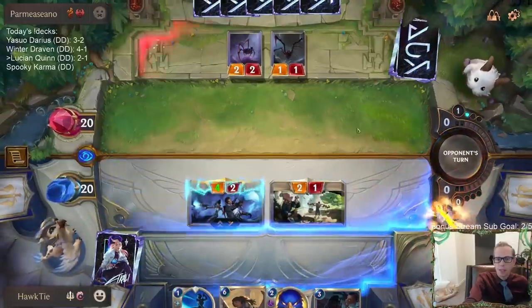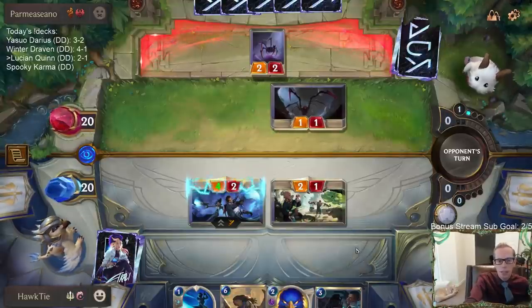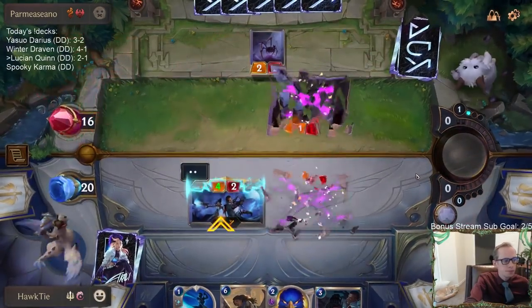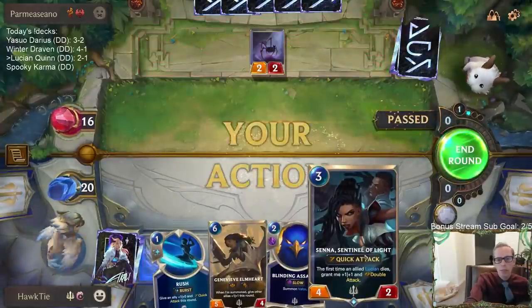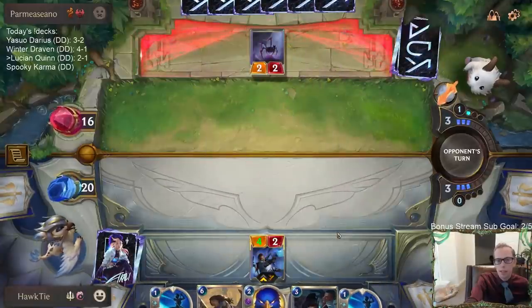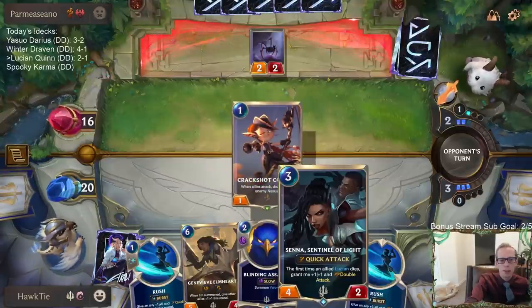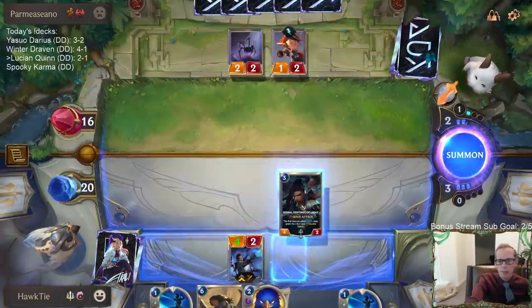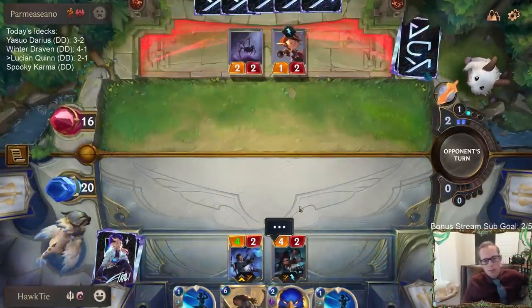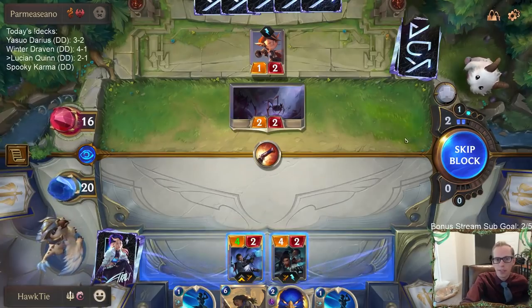I guess I just trade Mentor for that. They do not trade - basically would make Mega Rain. Why is Lucian a champion and Senna isn't? I don't know. I don't play League of Legends, but from what I understand, Senna is a champion in League of Legends. So they're just giving me leveled-up Lucian if I want to take it.